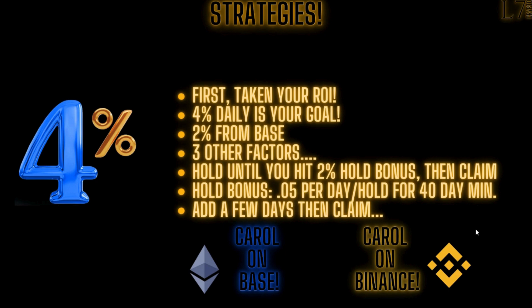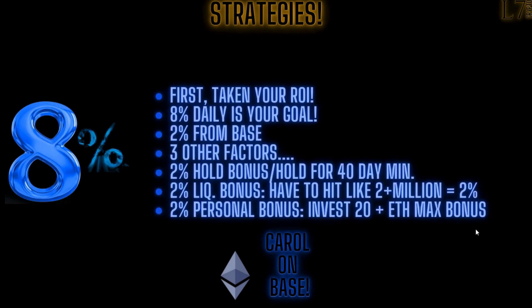Now it's going to get a little more dicey. If 4% is your daily goal, you already have the 2% from the base. Now you have other factors to take into account. The hold bonus — you can hold until you hit 2% from it, but that's going to take 40 days to reach, and that's on both Carol on base and Carol on Binance. If you need 6% it gets dicier. If you want 8% — the gusto — on base, patience is always going to be a factor. There is a difference between base and Binance.